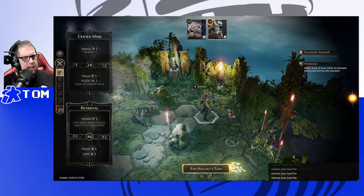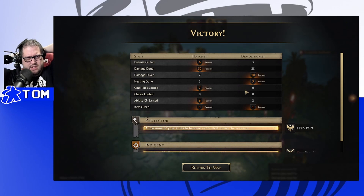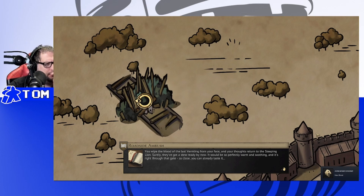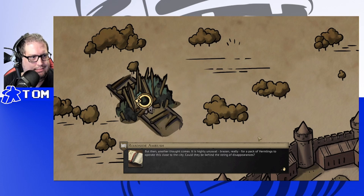Plus six gold — don't mind if we do! Hatchet's battle goal: no one was exhausted, so we earn the perk points. We wipe the blood of the last Vermling from our face and think of the stew back at the Sleeping Lion. But another thought comes: it's highly unusual — brazen, really — for a pack of Vermlings to operate this close to the city. Could they be behind the string of disappearances? There's probably a nest nearby that may have more information on the missing blacksmith, and treasure would be nice.